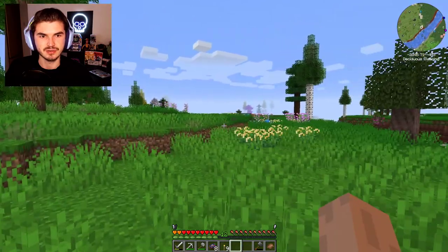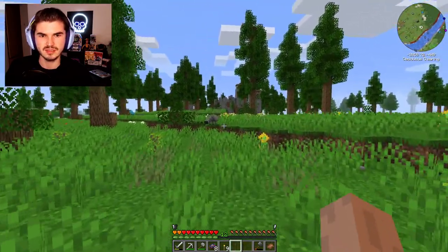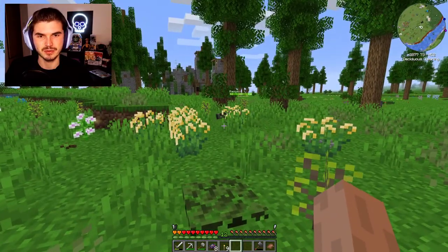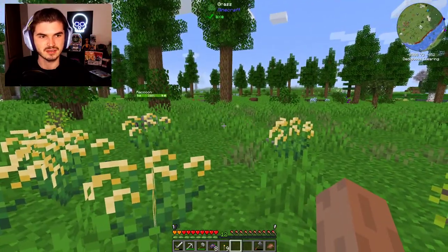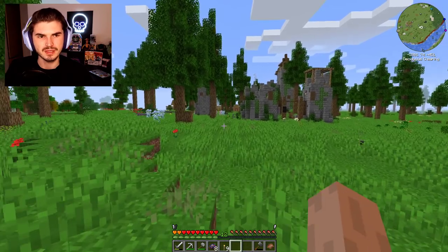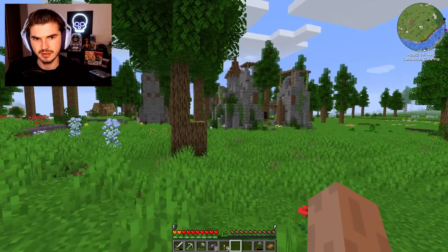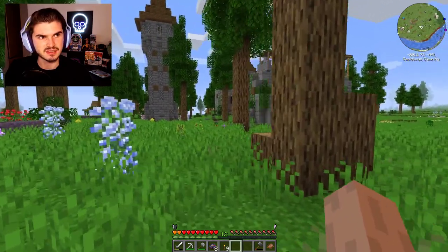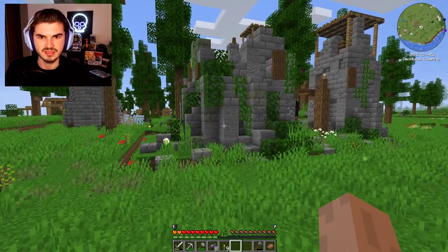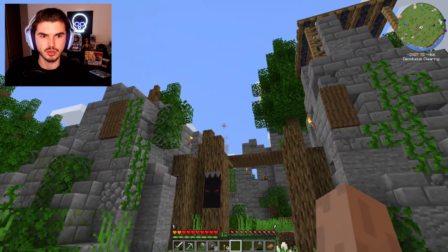I'm on the other side of the river and I noticed something in the distance. Not the raccoon — there are actually two raccoons, which is so cool, I love Alex's Mobs — but this structure behind them. Is this an illager fortress? It looks like it's got a banner on it and everything, but I don't see any enemies and none are popping up on the mini-map. So is this abandoned?